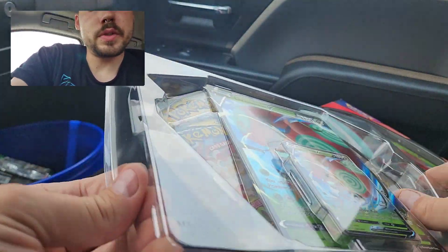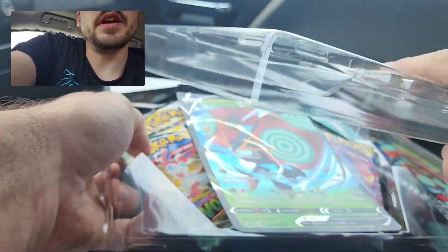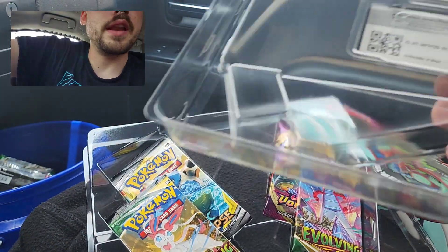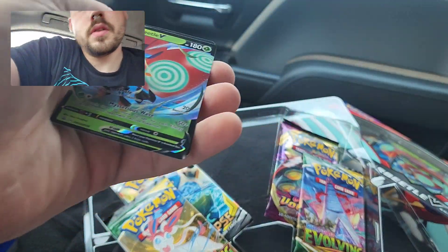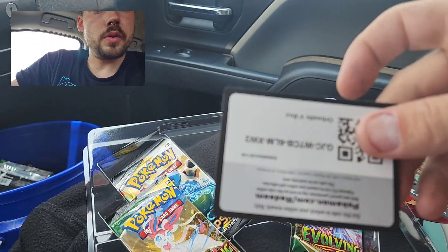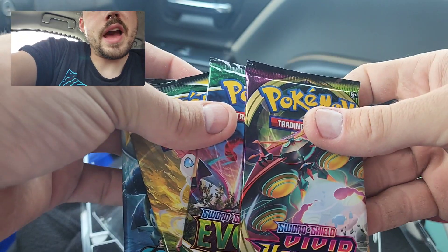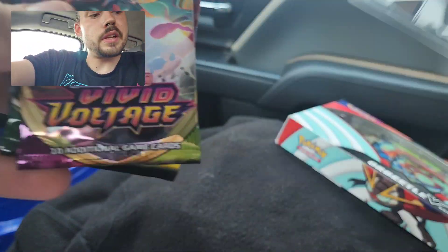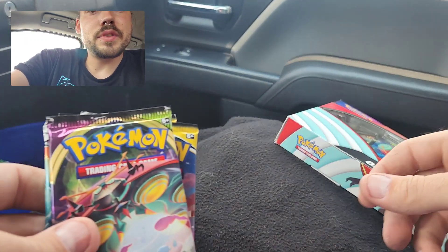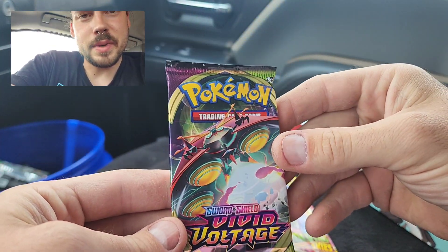The Galarian Rapidash one is pretty good too. I've already opened a few of those on my channel — I did five, and these are the only two of these that I found. There's a look at the Jumbo card. The Orbeetle V-Promo and a code card for the box. You've got two Evolving Skies, a Vivid Voltage, and a Cosmic Eclipse, and each of these for $17.99.